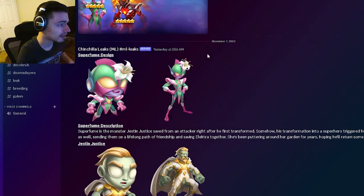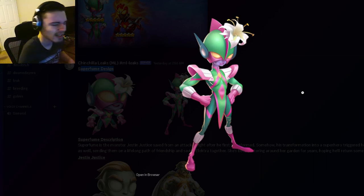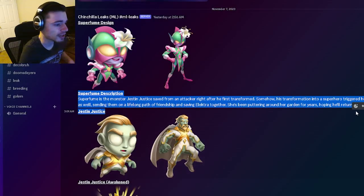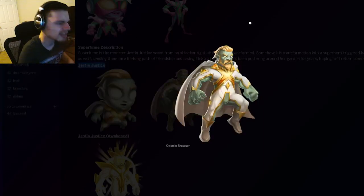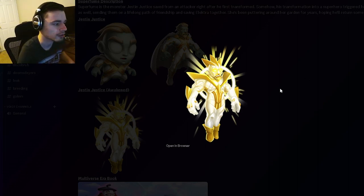The first leaks we have are for some brand new multiversal monster designs. The first one is Superfume — we have already seen this one before and it's probably my least favorite multiversal monster design so far, but it's still pretty decent. We also have Superfume's description right here. Then we have the ancestor monster Justin Justice's design, which I actually like quite a bit — it looks really cool, and when he awakens it looks even cooler. I really love his awakened design.